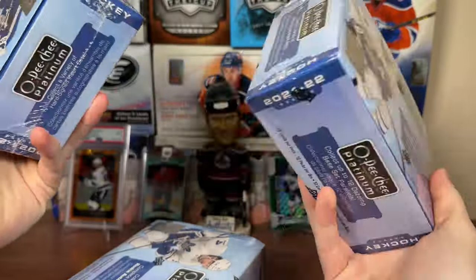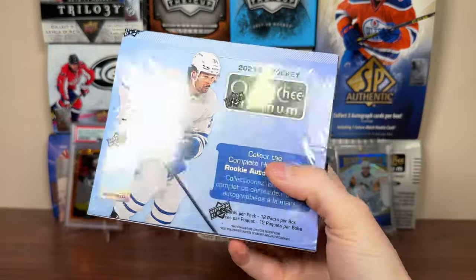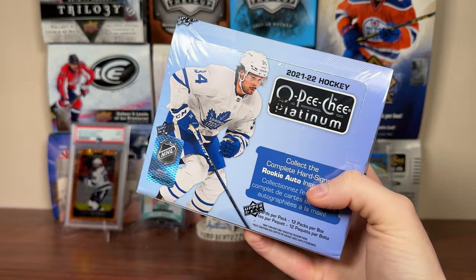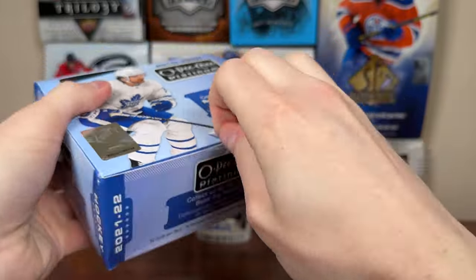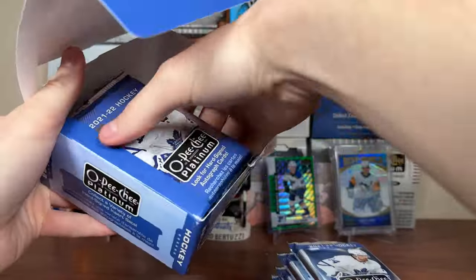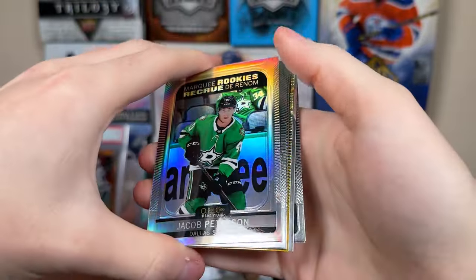Final part of the case. 50% off case, $150 per box, opening 3 here. We've had one good pull to this point and not much else, so hopefully that changes. Ideal pulls would be a nice rookie auto, maybe an emerald surge card, or just another gold. We shall see what's in store for box 6.